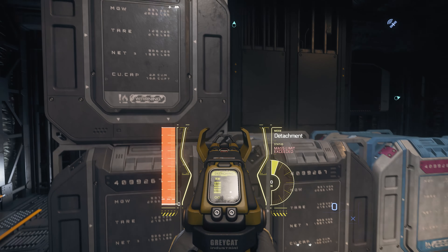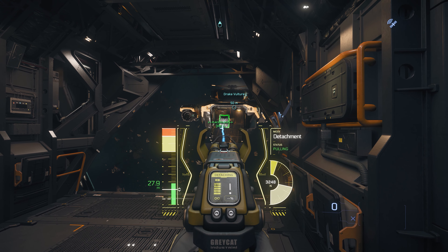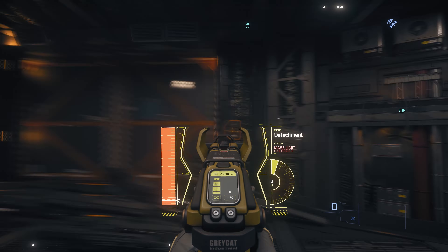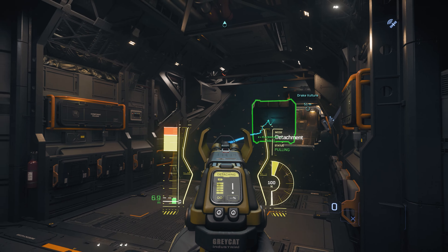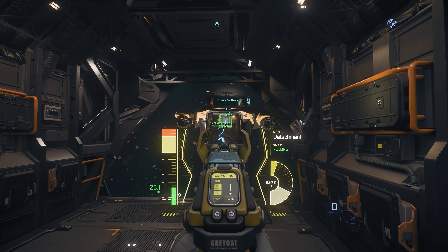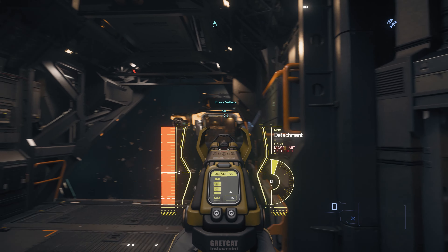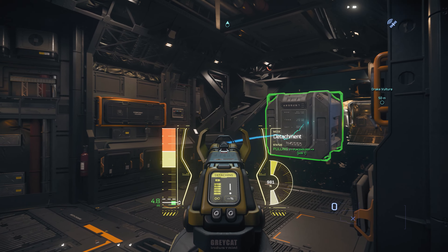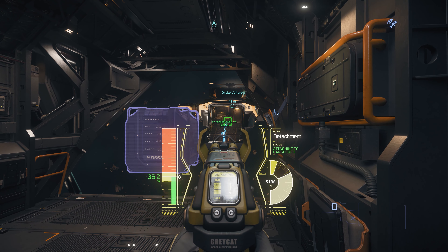This is the Star Citizen Tetris experience that isn't universally popular - I don't mind it. The advantage here is that the Vulture was what I would call conventionally full. As I discussed in my review of the Vulture, it is possible to get a lot of boxes in the back of that ship, but not on the cargo grid. I think somebody in the YouTube comments was saying they've got 25 boxes in there, but in terms of what is supposed to fit, it's significantly below that. But this Vulture was pretty much full from that Valkyrie in terms of the cargo grid storage, so I'm not really that worried about things knocking into each other or bashing or wobbling or exploding. It's a fairly neat affair.